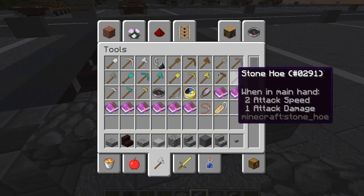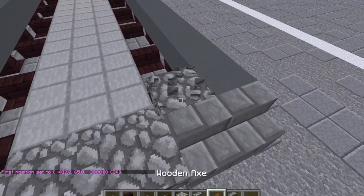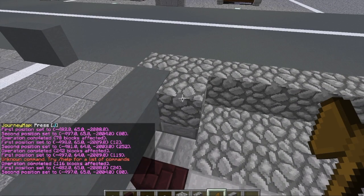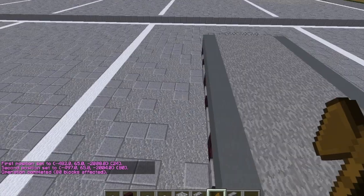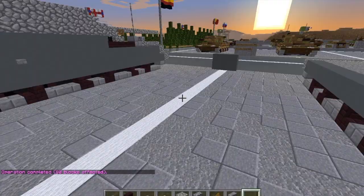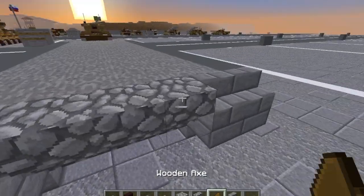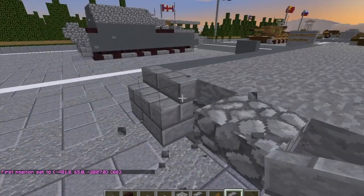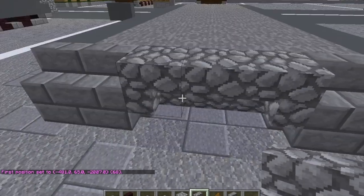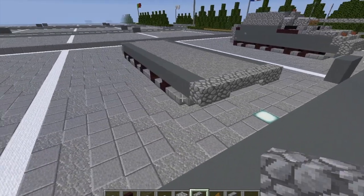We can use WorldEdit to fill up the hole inside with stone — we'll punch out what we don't need later on when we do the interior. Then take our stone buttons, put a stone button here and a stone button here. I actually did the stairs wrong on the back — we're going to curve these outer ones here. So you're going to want that little lip there. And now we are done with the second layer of the Maus.